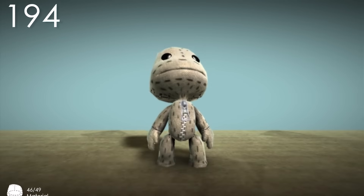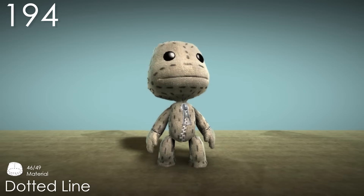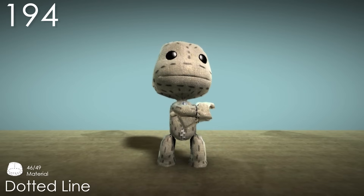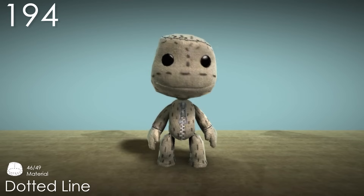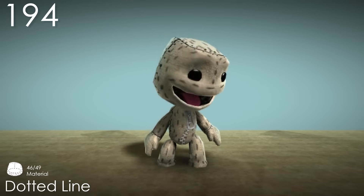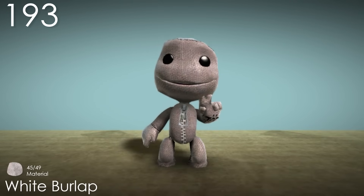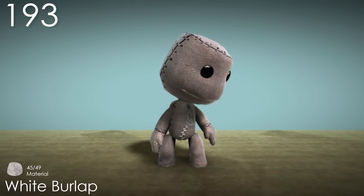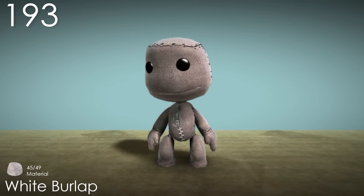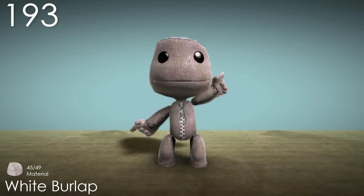Number 194: Dotted Line. Here's the first material that uses some kind of design, which I actually quite like the concept of, but due to the layout of the lines it just comes across as random and weird looking. Number 193: White Burlap. Now this is a burlap material that actually looks nice. The material is rough and textured, but it doesn't come across as worn and dirty. It would be nice if it wasn't just a basic white though.